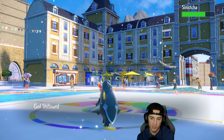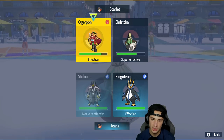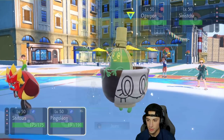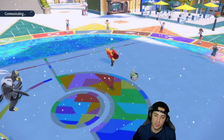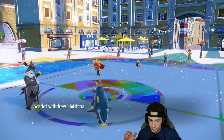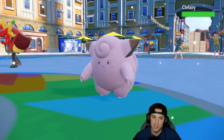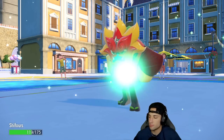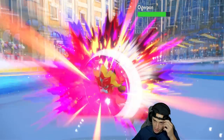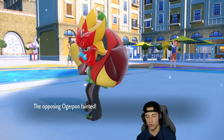I go for the Terastallized Sucker Punch with Urshifu. Wicked Blow is money. I rip a Blizzard with the Aurora Veil up hoping to eat a shot. He withdraws Sinistcha and goes back into Grimmsnarl — or maybe Clefairy with Spiky Shield. He goes for Horn Leech instead. Wicked Blow lands but we don't quite KO — Blizzard finishes it off. We get rid of Ogerpon, which was a big problem.